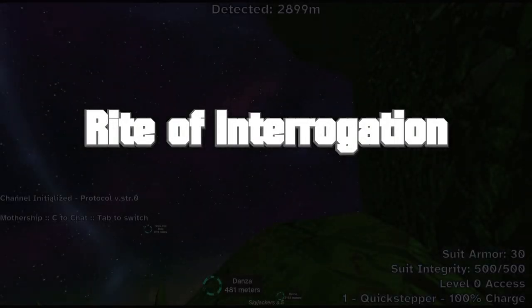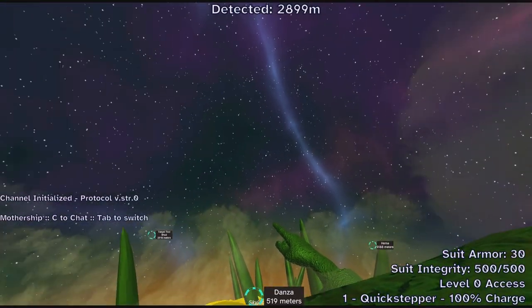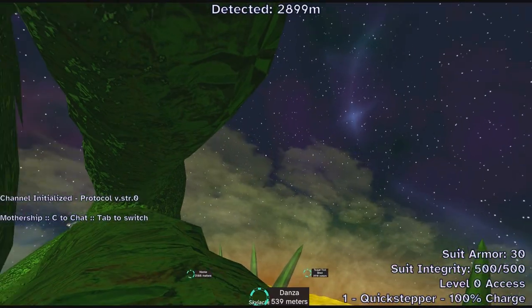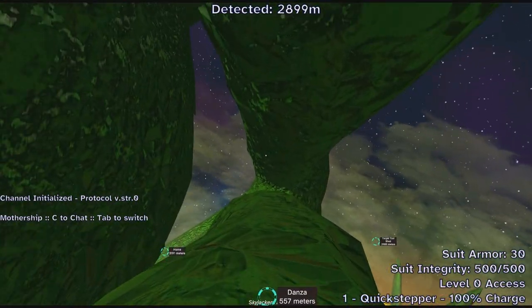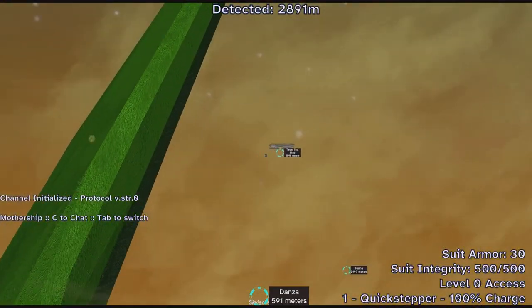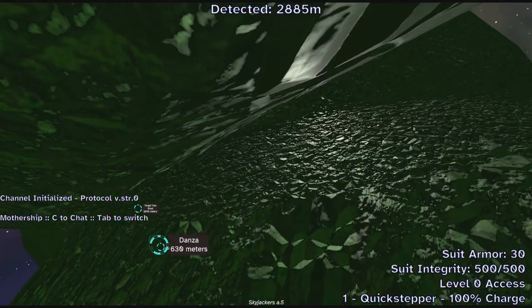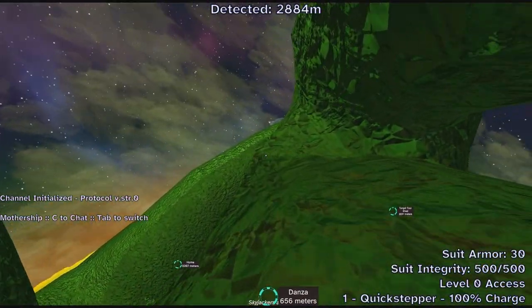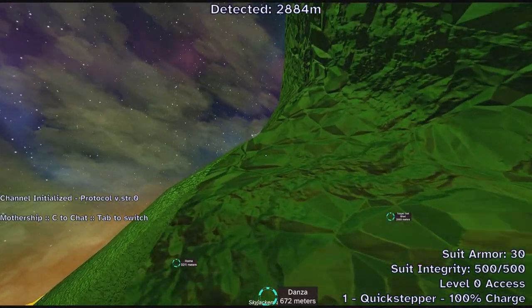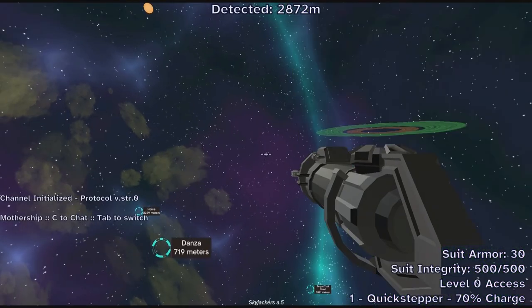Rite of Interrogation: with the final Patreon tier, once per month you'll be able to ask a question or make a suggestion, and I'll give you my best well-thought-out response in a video like this one. There are 10 slots, and until they fill up, I'm going to slip in a few of my own questions, just to fill in information that might not be visible in the game itself yet, and to make clear why certain decisions are being made. So, first question from me: one of those statues mentions the mesh — what is the mesh?